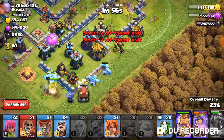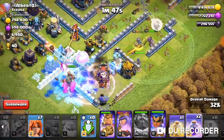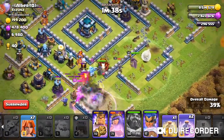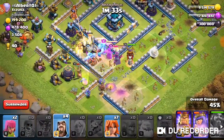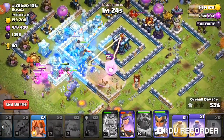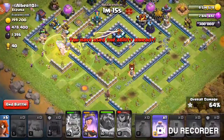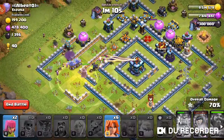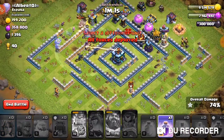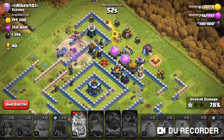The troops are trying to help out but they don't seem to be doing enough, and they probably have to cut through to reach the core. It looks like the queen has been targeted by the defenses and is going to go down fast. This is going to be a big deal because the troops aren't going to be able to clean up. It looks like the attack preview wasn't ideal — the queen went down pretty fast and troops can't get into the center. This is going to be a high one-star.